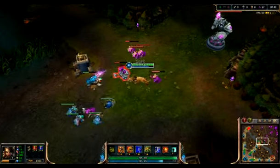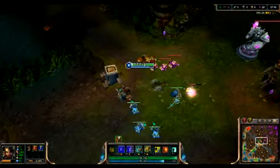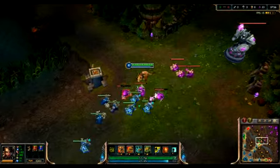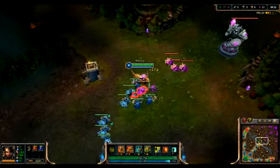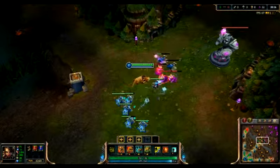Her Cougar form makes wave clearing a lot easier if you know how to do it properly. After getting your ultimate, most players usually spend a lot of the rest of the game in Cougar form just because it is convenient.